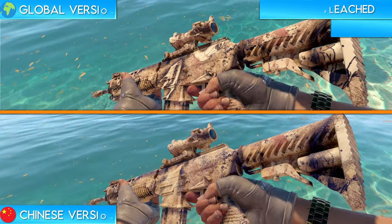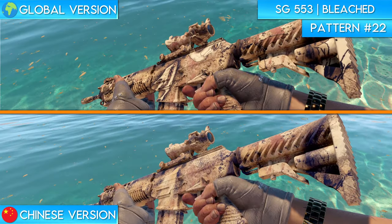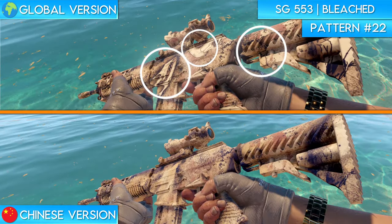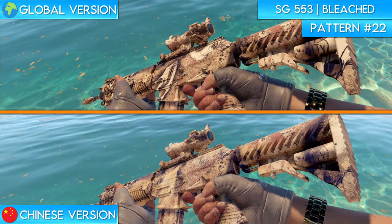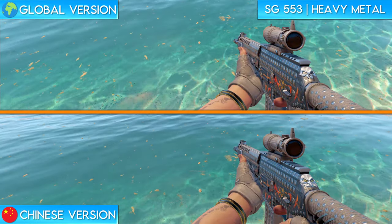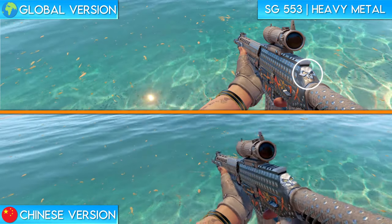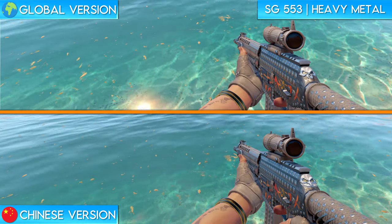Next up is the SG553 Bleached. Much like the P250 Drought from earlier, the global version of the skin features animal skulls all over the body. These skulls are washed away almost completely on the Chinese version of the skin. The 50th and final change of the entire video is the SG553 Heavy Metal. If you take a look at the spine of the skin in the global version of the game, you can see a skull looking back at the player. This skull was redesigned in the Chinese version of the game to look more like a face. It honestly kind of reminds me of the Green Goblin.